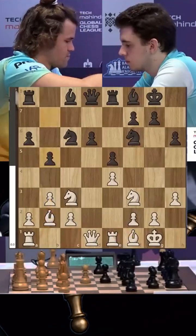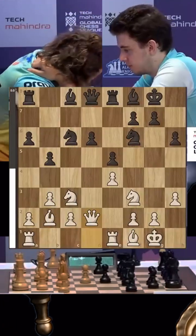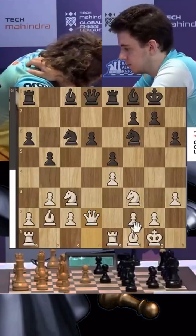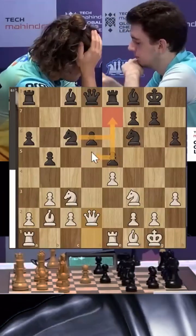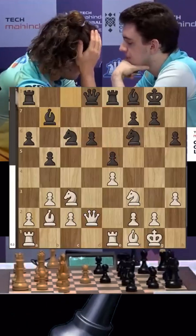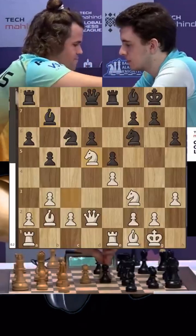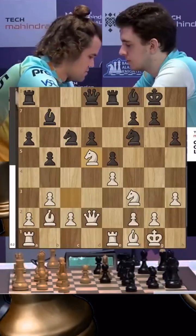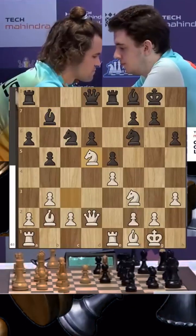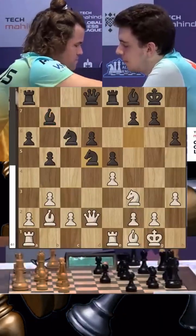b5 is played by Duda. Magnus plays Qd2, connecting the rooks. A good option now might be to put the knight on e7 to control the d5 square, but Duda goes bishop b7 — and this actually allows Magnus to fight for an advantage. Knight d5 — a beautiful move. Magnus was waiting for the bishop to come to b7 before playing the knight.